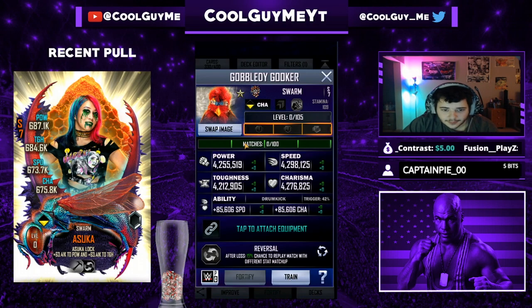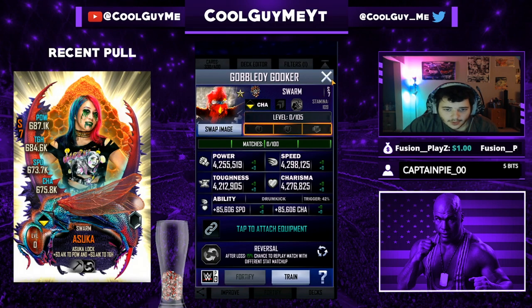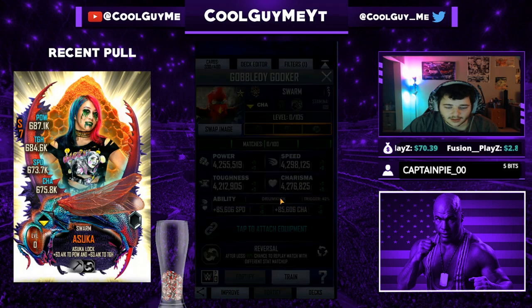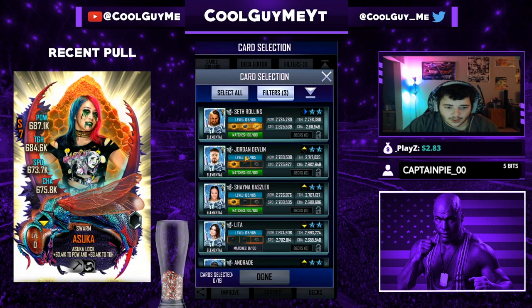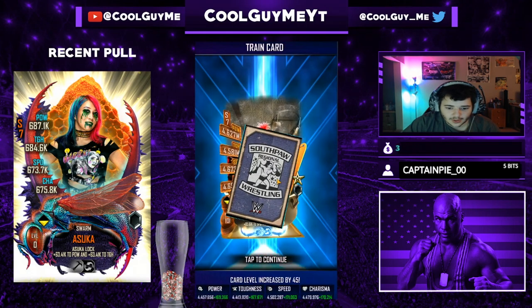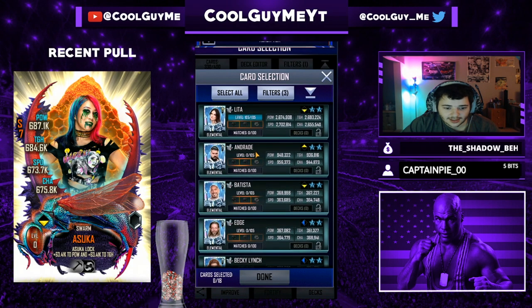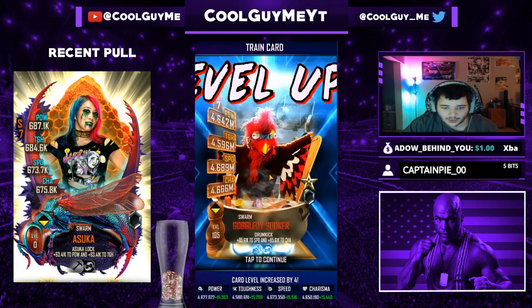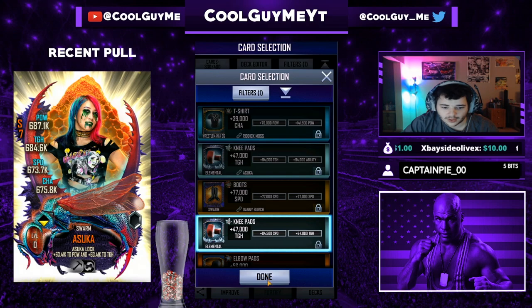Looks really good. First thing I'm going to do is change the image — I think I'm going to set it to this one, that's the nicest one. Then let's go ahead and train him up. We'll chuck in all of this — that goes up 200k in stats. We'll go Elemental Jordan Devlin because that should get me into Behemoth tier. We'll chuck in MS Andrade — that should take me up the next four levels, an extra 15k.